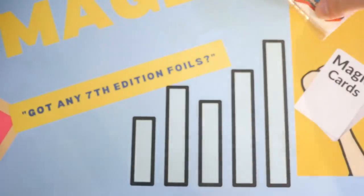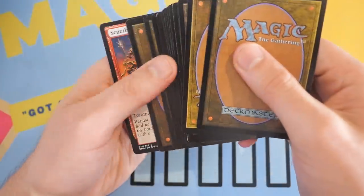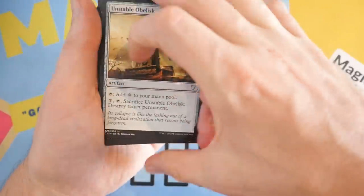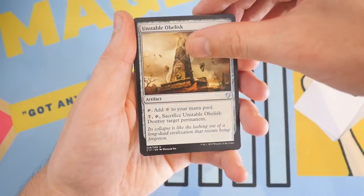Hopefully that was just a really dead pack. But I mean, there are dollar store packs, so there's no real sense in complaining here. Okay, flipping these around — Unstable Obelisk. Not bad. Commander 2017.